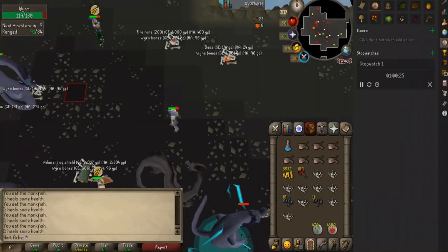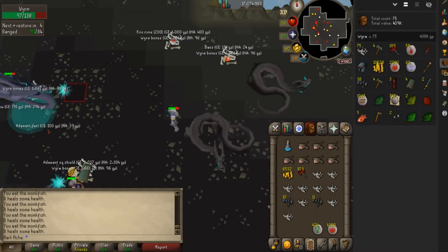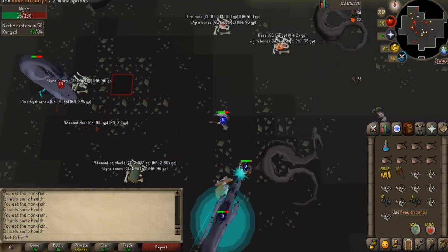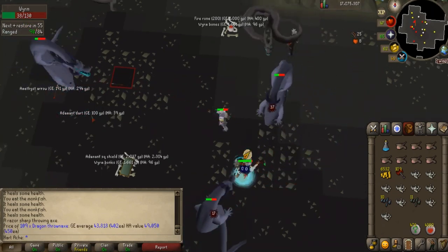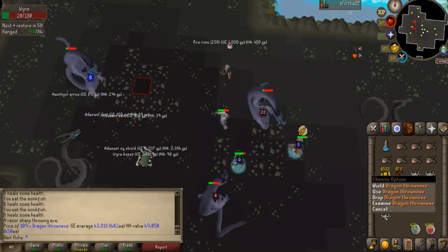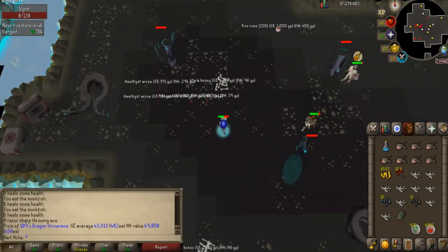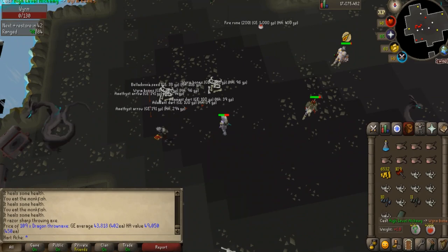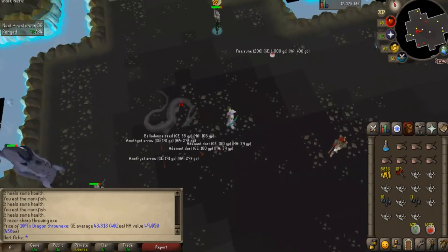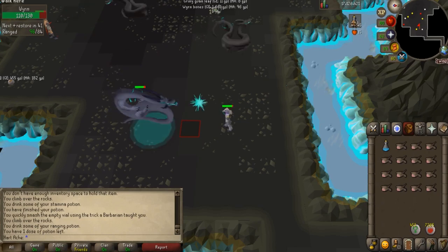Just over an hour in and the loot tracker says we've made 408k. The reason we pushed just past 400k is because we got a great dragon throwing axe drop — 109 of them worth 43k, which is still pretty rare at worms. Keep in mind I've been picking up extra items on the ground and tracking them separately, so I'm actually closer to 420k in the first hour — about 20k more than what the loot tracker shows.